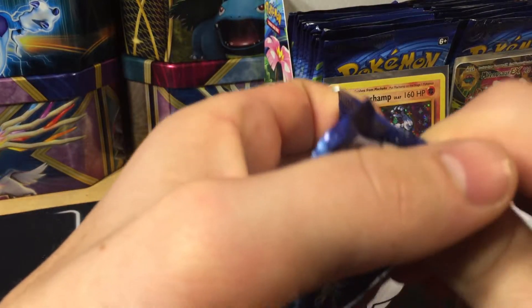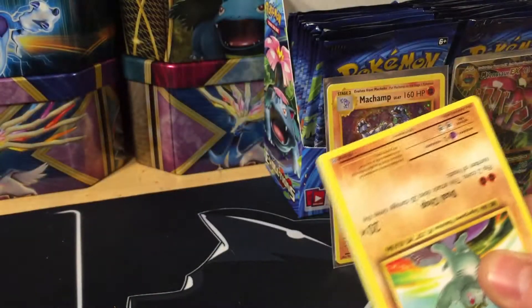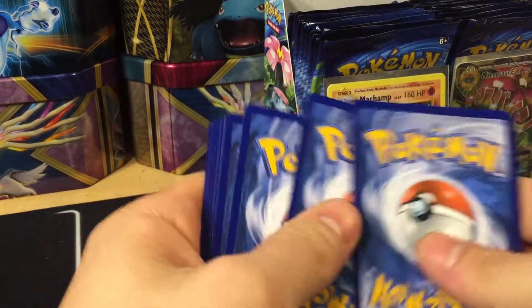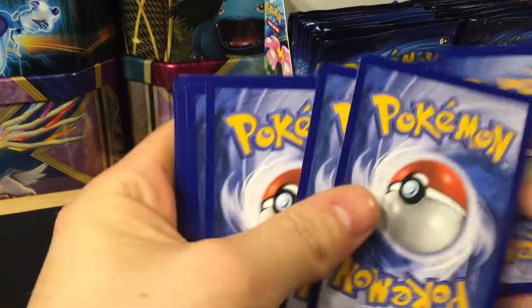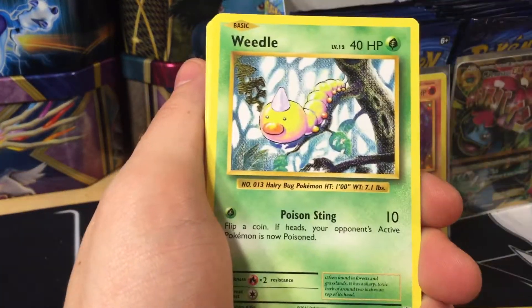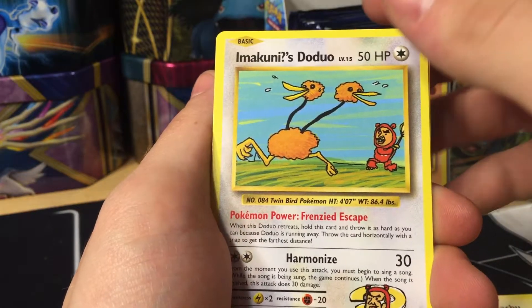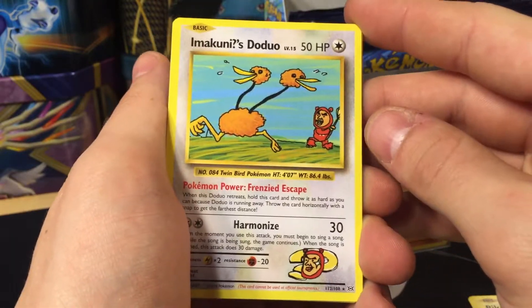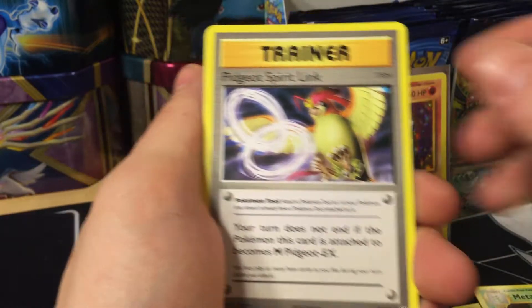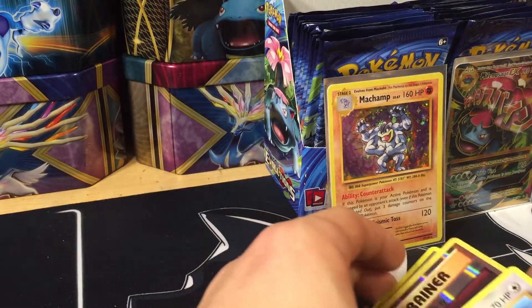I'm down to my last pack. The only things I've pulled are a secret rare and a Machamp holo, so not too bad. I'm just looking for some reverse holo Double Colorless Energies. We have Machop, Weedle, Onix, Staryu, Pikachu, Imakuni's Doduo — which is going to be another secret rare — Metapod, Pidgeot Spirit Link, a Lugia's Prey reverse, and a Farfetch'd.